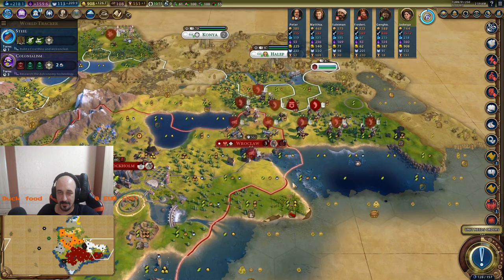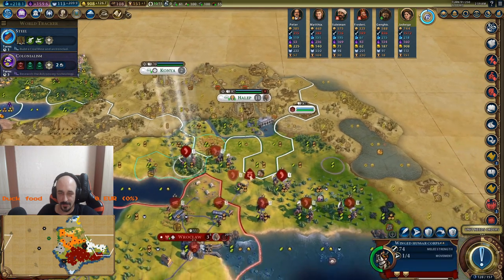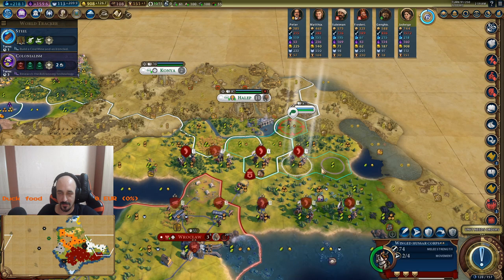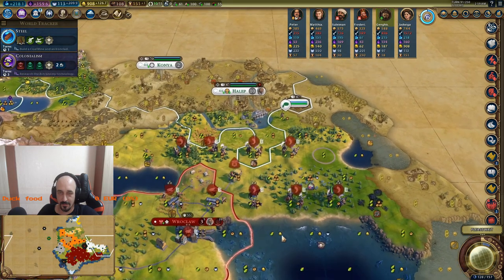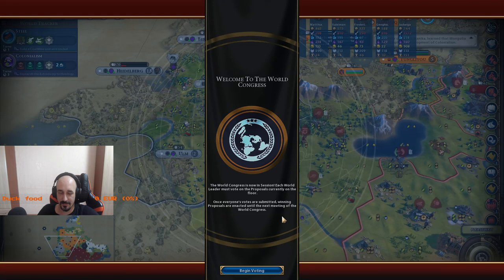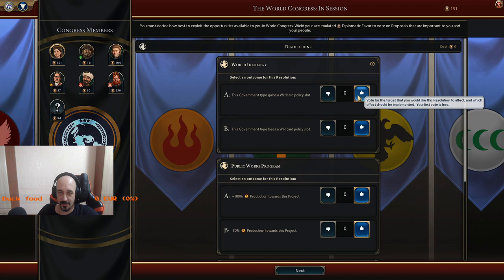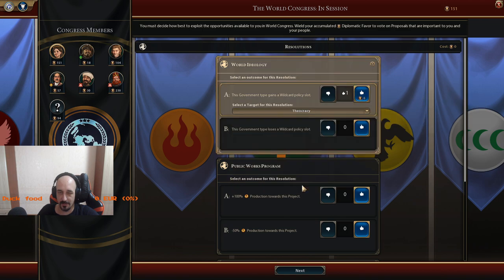Oh, I forgot I can do this, but I'm out of gold. I'm out of faith. Now let's move on. Maybe he came here to shoot me and I will just nuke him — he knows what's going on. This government type, extra policy slot.